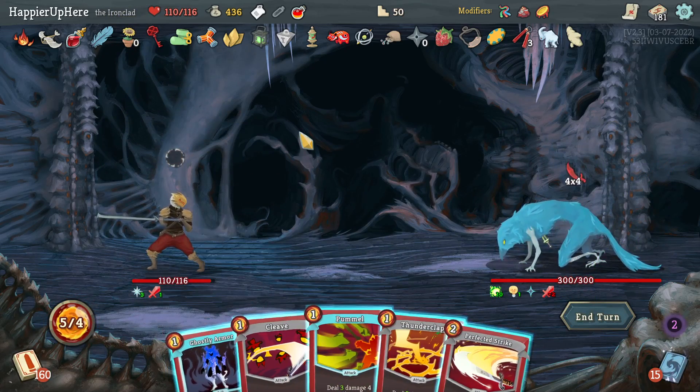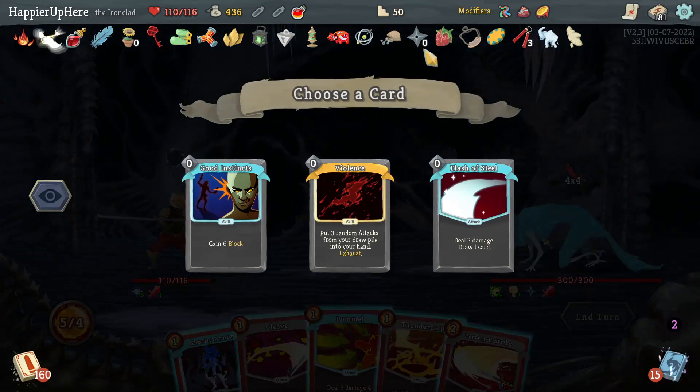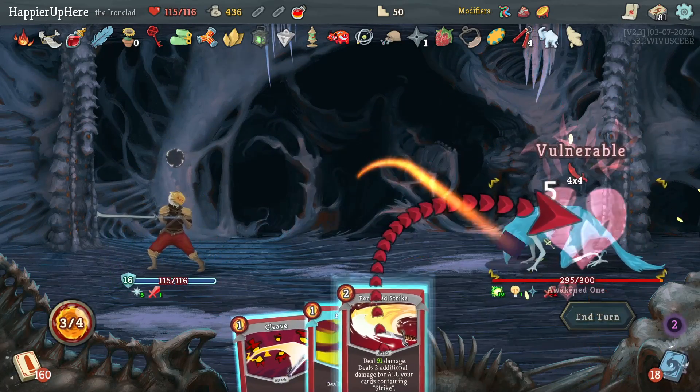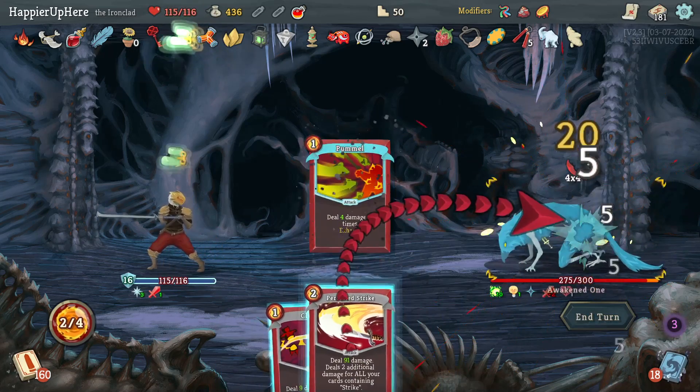I still have the colorless potion which I'll save for an emergency — which this might be, because I can't fully defend here. Violence, Flash of Steel, Good Instincts — Good Instincts would allow me full defense. Let's do Thunderclap and then Perfected Strike for 91. Let me first do the Pummel.